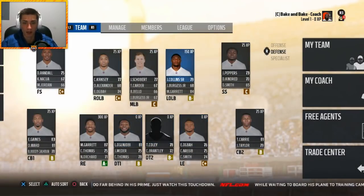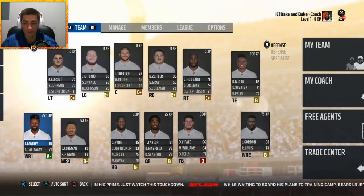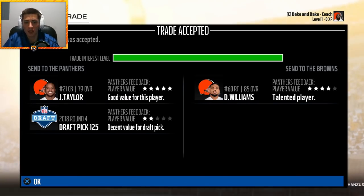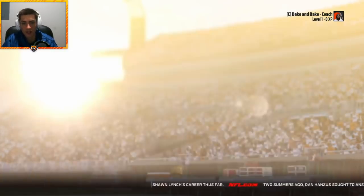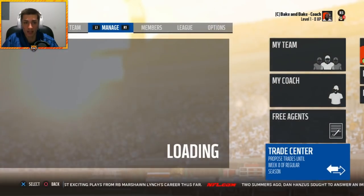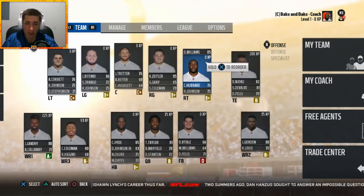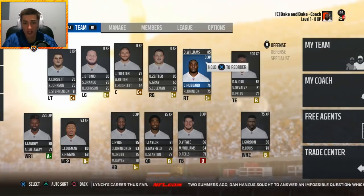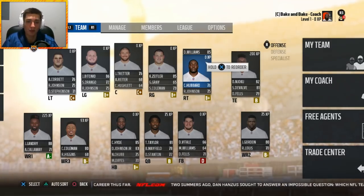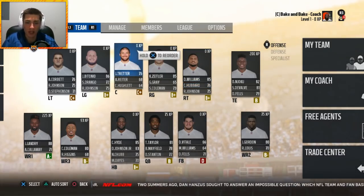With this first trade I'm trading Jamar Taylor as well as a fourth-round pick for Daryl Williams from the Carolina Panthers. I think it's an immediate upgrade on the offensive line — he's going to start at right tackle. I want to try Austin Corbett at left tackle. I don't really like Chris Hubbard, Rod Johnson, or Donald Stevenson. We needed to upgrade the offensive line and I think we've done just that.